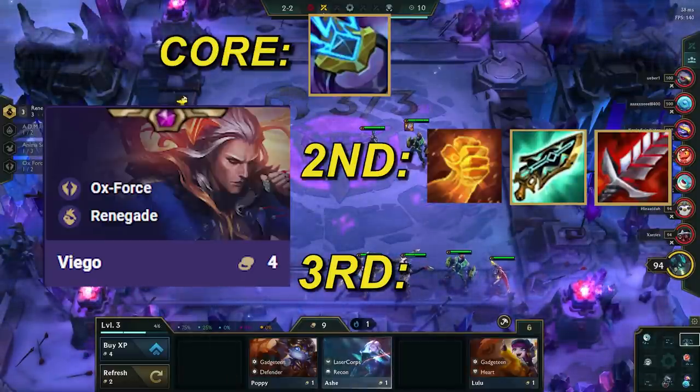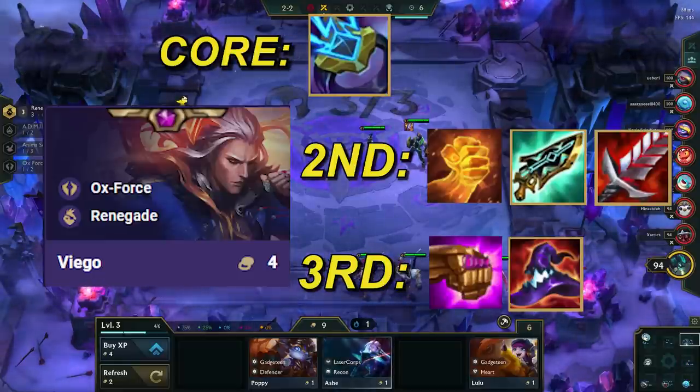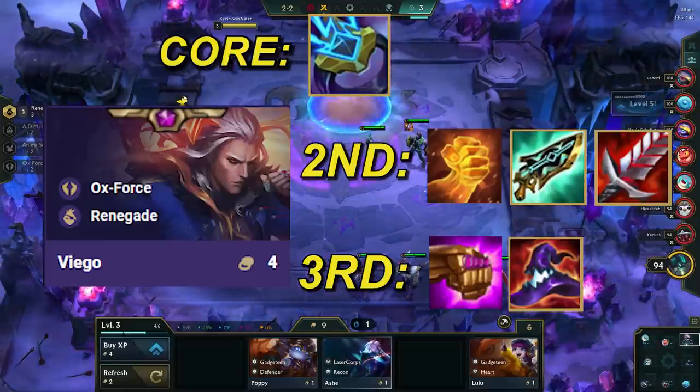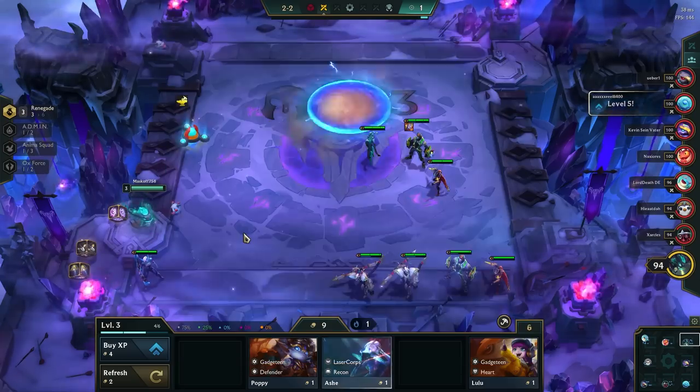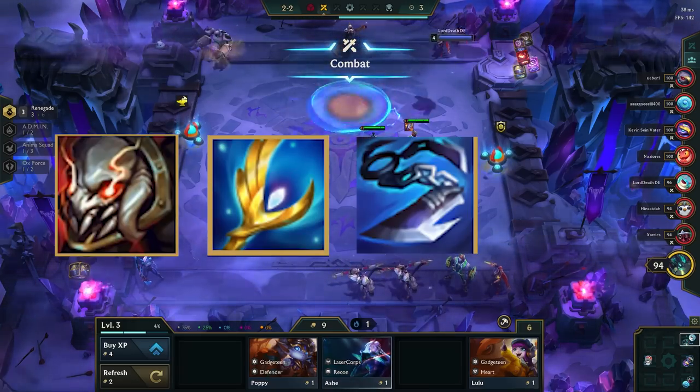The third item should be a damage item. The two best options are JG and Deathcap. Both are good, but prioritize JG if you already have AP from augments like Battlemage or Stand United. Other decent damage item options include Titans, Archangels, Giant Slayer, and Guardbreaker.